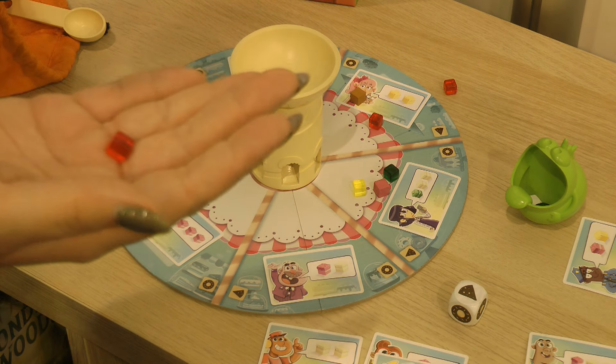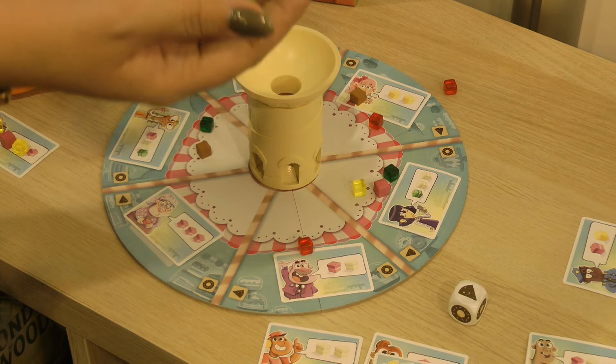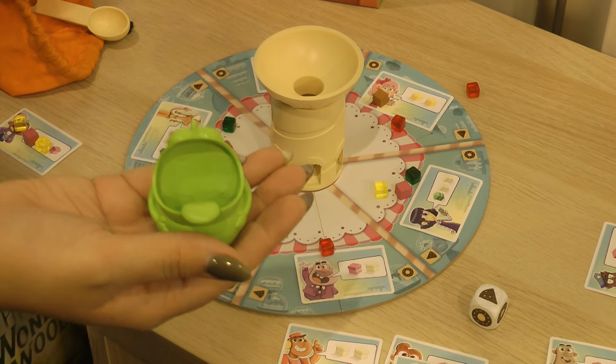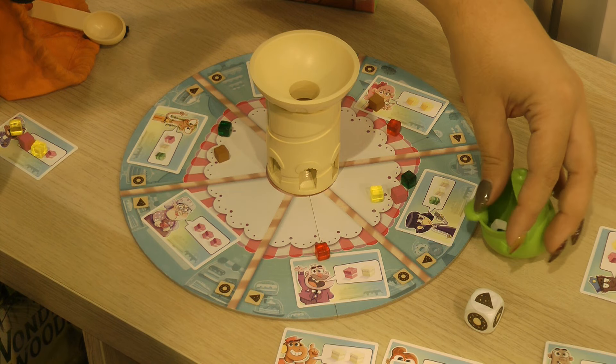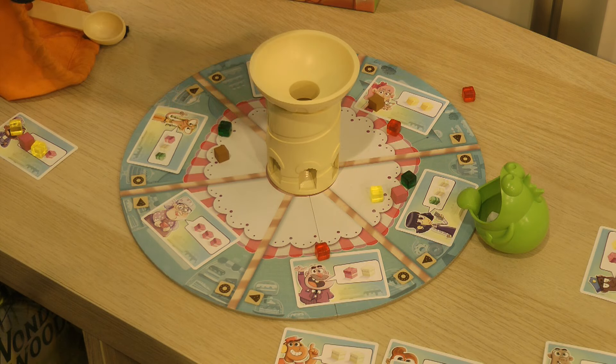The red cake is a pepper cake, and it has a special effect. Because it was too simple, they added a little monster. He's gonna move around the board and eat the cakes, so you have to fill the order before he eats all the cakes.